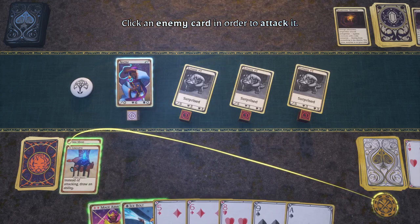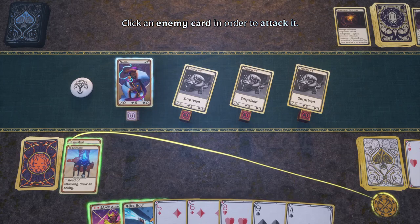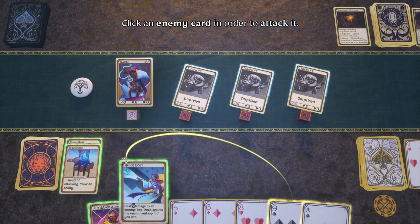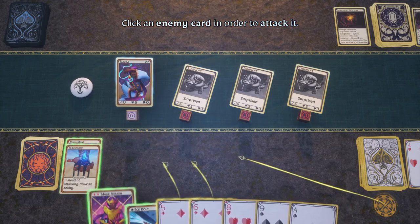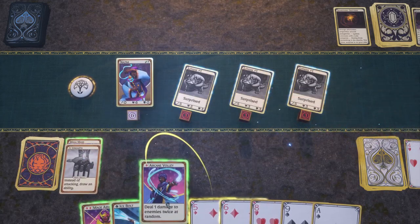Instead of attacking, draw an ability — and that's going to be wise unless you have like three of a kind, or a five-card combo to attack or something like that. You kind of just want to keep drawing abilities. All right, draw step one: Arcane Volley, damage one.